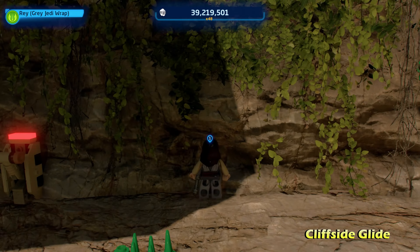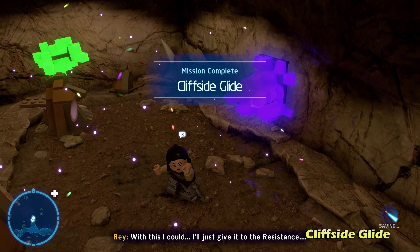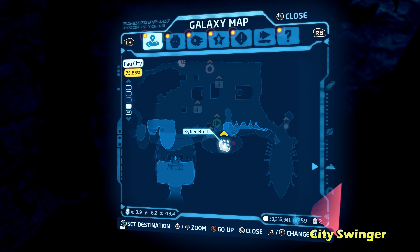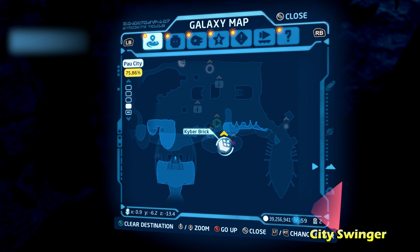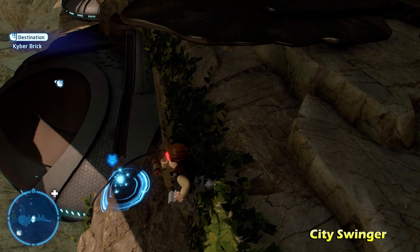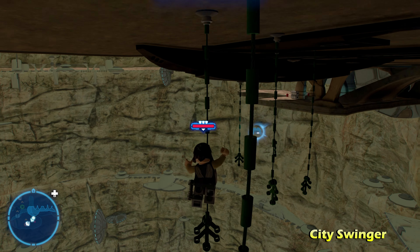Next we're going to do Cracked Cave on the very top right side of the map. Once we get there from that cliff, fall down and there's a scavenger puzzle. Switch to your breaker blaster to destroy the weak wall across the way, then switch to the glider ability to glide across to get to the cave and the Kyber Brick for Cracked Cave.